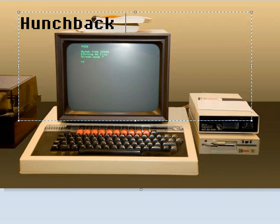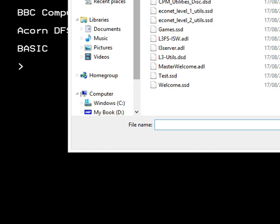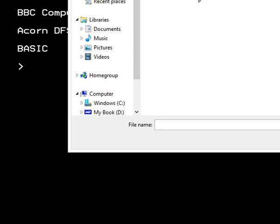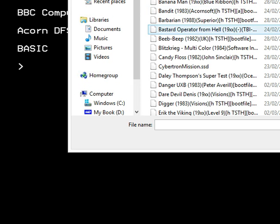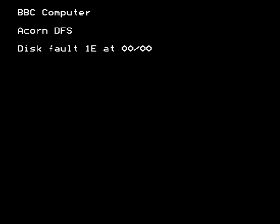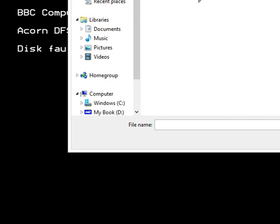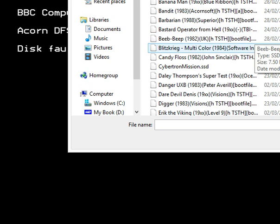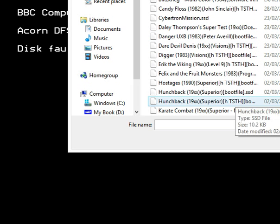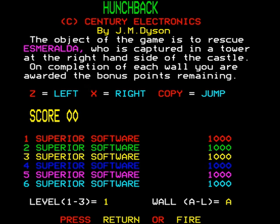So, here we go. Let's load it up. Let's see what we get. Just find it on my list here. There we go. And off we go here. Hunchback. There it is. Load it up. Disk fault. Right. We will try again. Not going to be beaten by technology. Hunchback. Try again. Here we go. Eureka! Lovely job. So there you go. Hunchback.